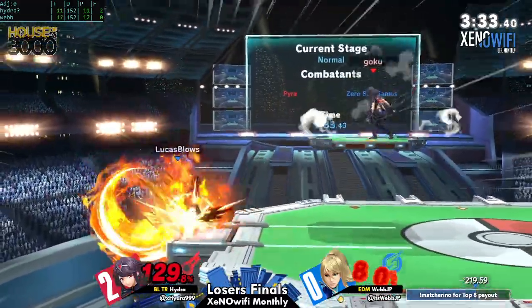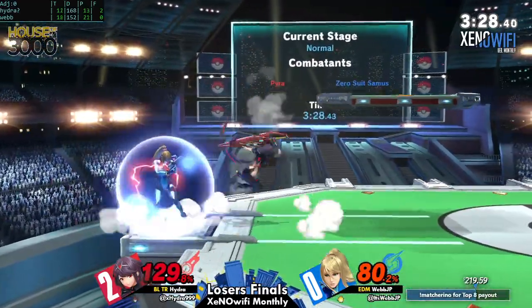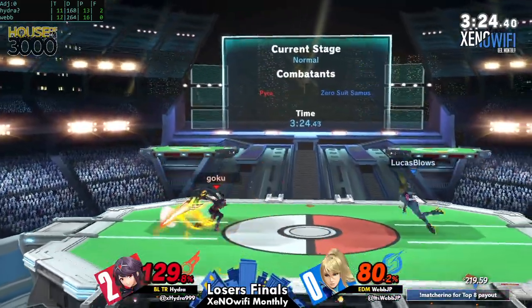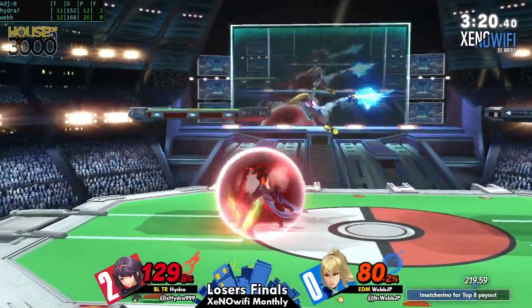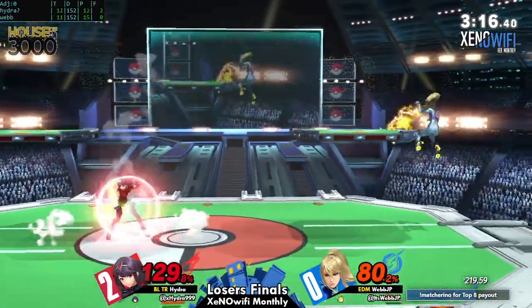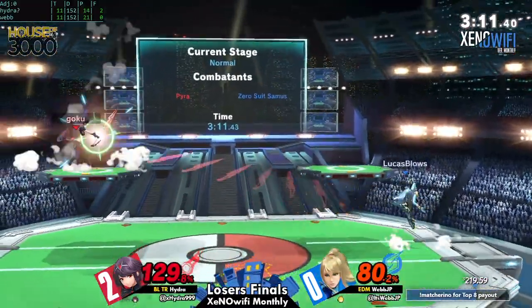Watch yourself at the ledge — you're not KO percent, you're a backhand lead away from a forward smash. I see he's looking — he's trying to condition him out of jump. He's been able to get center stage so Webb still has an opportunity, but he's looking at potential elimination here. This is the closest he's had to get himself on the board. Hydra and Webb are giving each other plenty of respect because they know one mistake can cost this game.